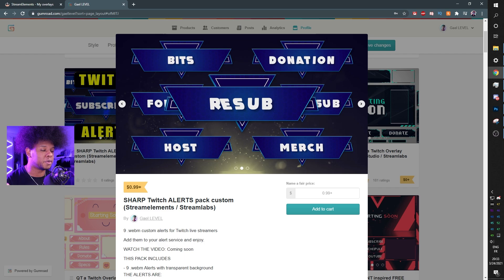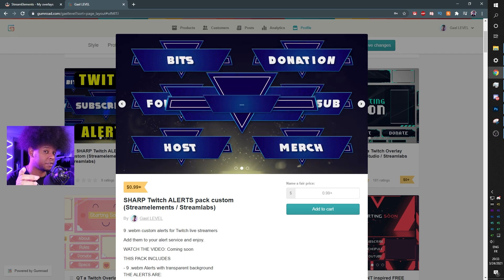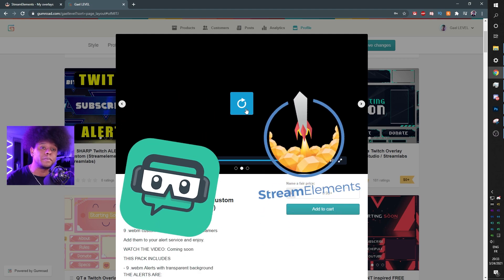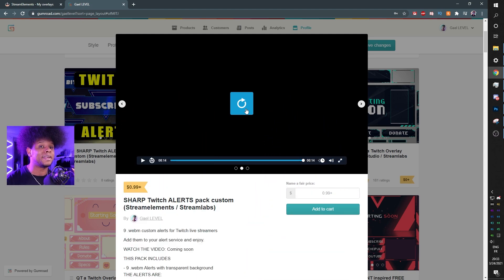Usually your alerts will last less than 15 seconds, so you can cut it short if you want in whatever service you're using. Talking about services, you're either using Streamlabs or Stream Elements — maybe something else — but those are the most popular ones. I'm going to show you how you can import them into those services.